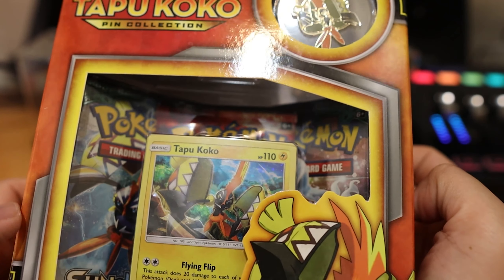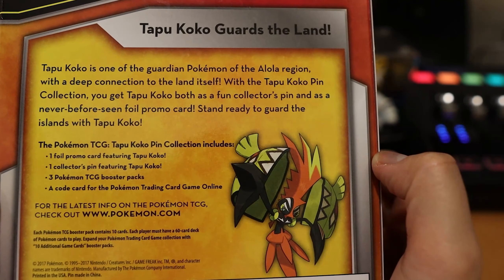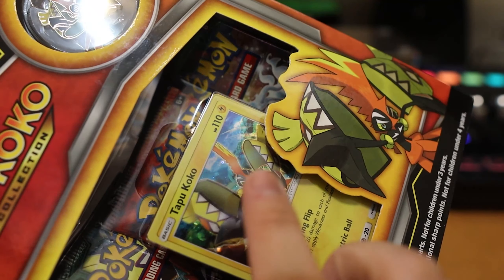It's a very pretty yellow-orange box and I'm excited to open it — just for the pin. Just for the pin. And of course there are cards: one card and three packs. So let's open this up.